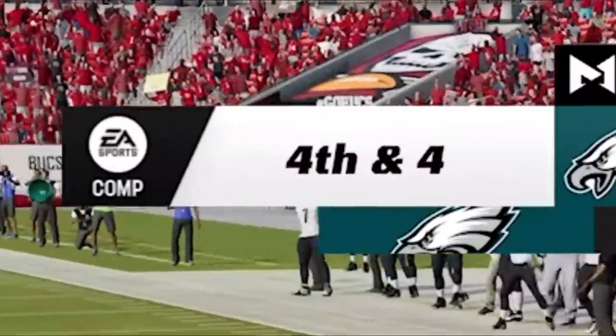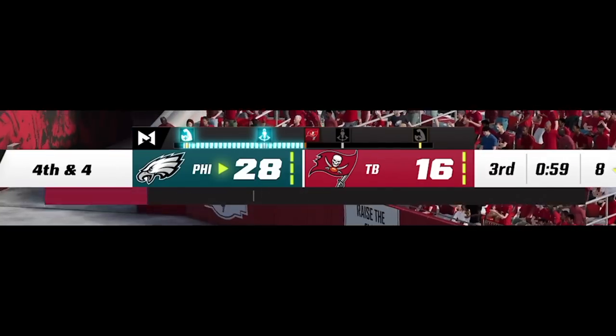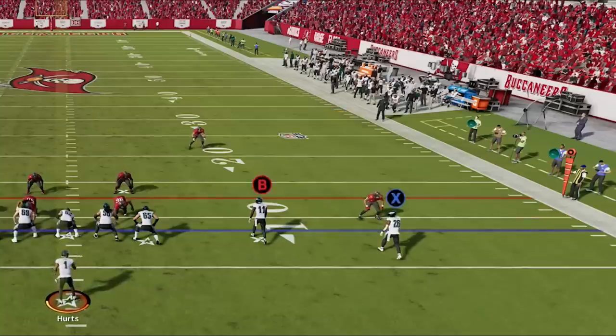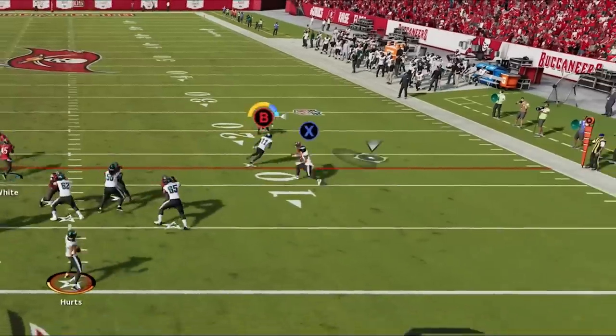He gets me into a 4th down and 4, which I decide to go for. Usually this is something I would say not to do based on my lead and field position, but since he is running the same cover zero with the safety 15 yards off the ball, I know I just need a simple out route adjustment to get an easy first down. This is what I meant by his hurry up hurting his offense — you need to take time and look at the defense to find the advantages, unless you already know where the advantage is.